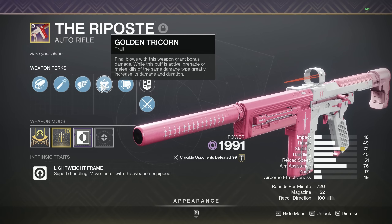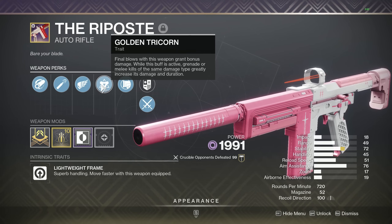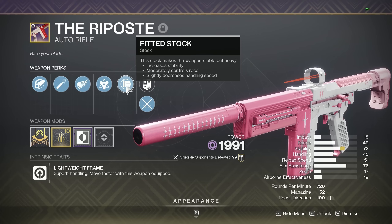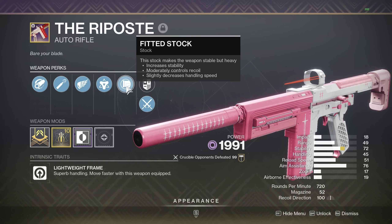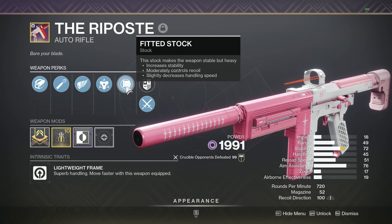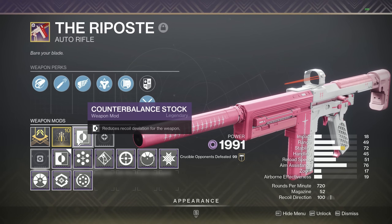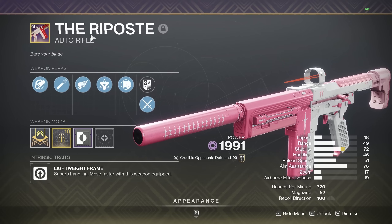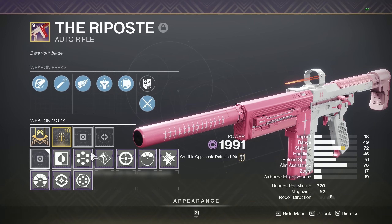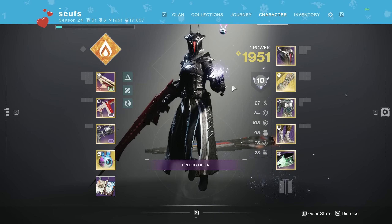For the fourth slot you have Target Lock, Dynamic Sway, Encore, and Kill Clip. I would personally go for Kill Clip. If you want range and stability stacking you could try Encore, and if you want a stability beam you could go Zen Moment with Dynamic Sway — though that might be a little too much. I prefer the damage perk. For the stock, if you don't run Arrowhead Break you can get Fitted Stock — it brings plus 20 recoil direction. Pair that with Counterbalance Stock and it maxes out at 100 recoil direction, as you can see here. Without Counterbalance it only goes to 86.